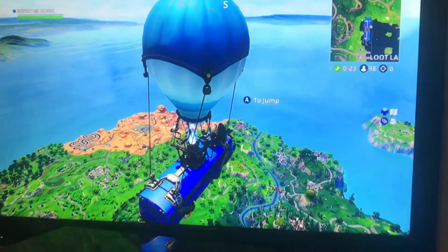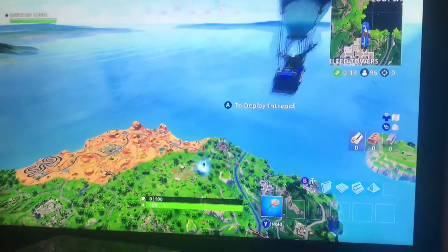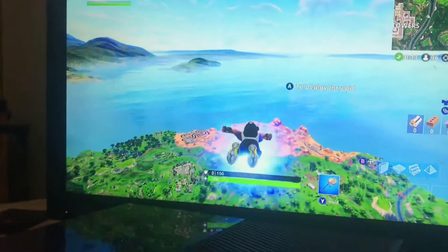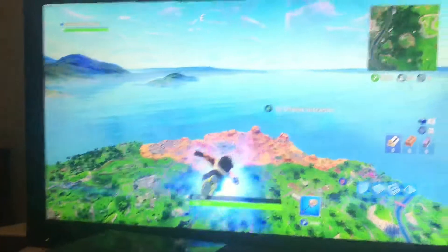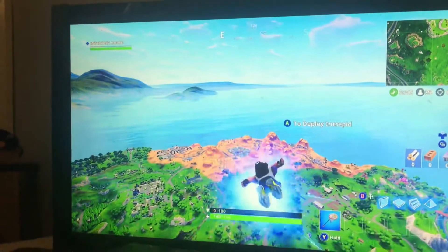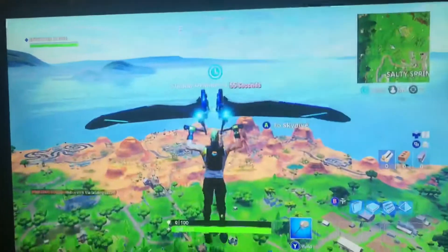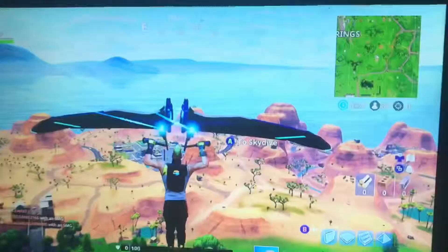I bet no one saw that coming. I'm trying to film while jumping, I don't know if I'll make it to Paradise Palms but let's try and head there because it looks really sick. So Moisty Mire is gone — yes. Is Lonely Lodge gone? No. Fatal Fields are still there. We've got one of the farms — this is very hard to control, by the way.